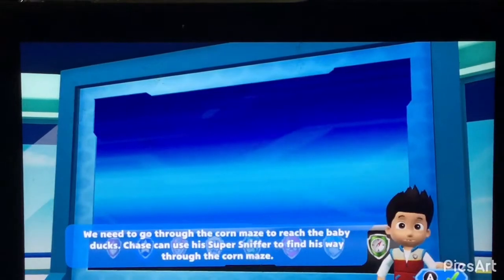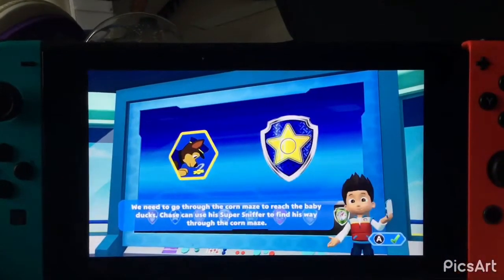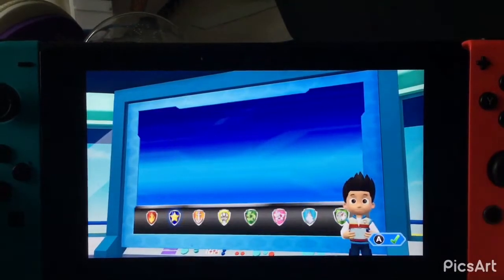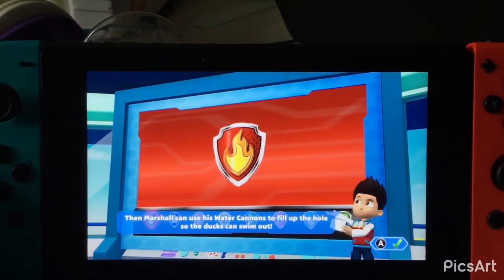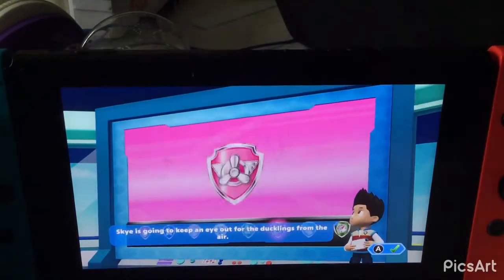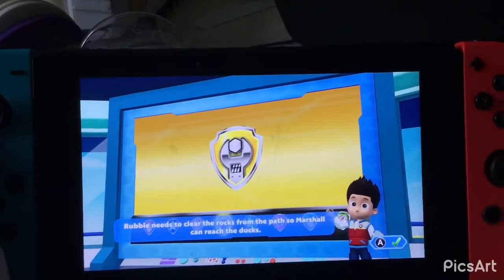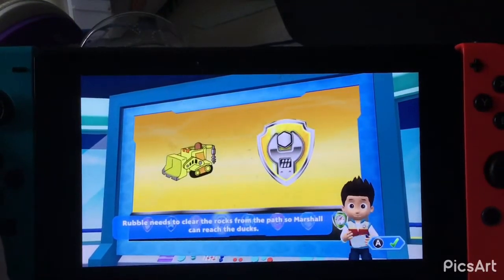We need to go through the corn maze to reach the baby ducks. Chase can use his super sniffer to find his way through the corn maze. Then Marshall can use his water cannons to fill up the hole so the ducks can swim out. Skye is going to keep an eye out for the ducklings from the air. Rubble needs to clear the rocks from the path so Marshall can reach the ducks.